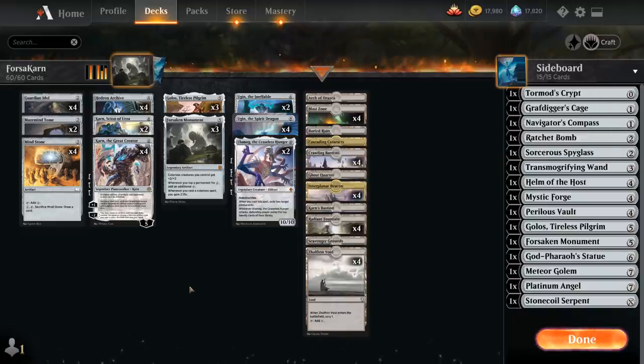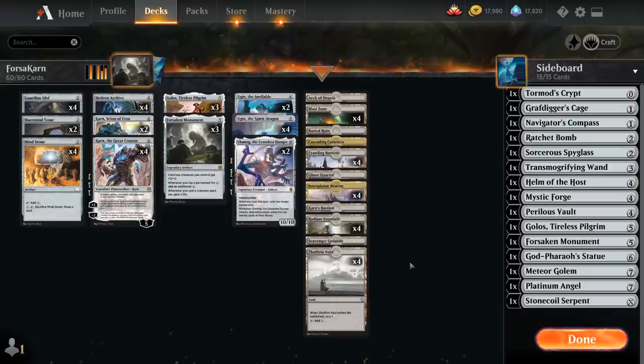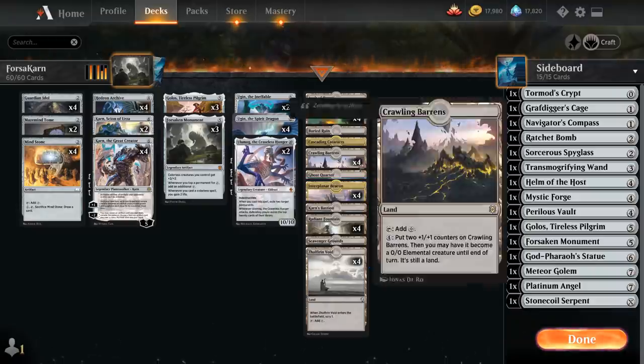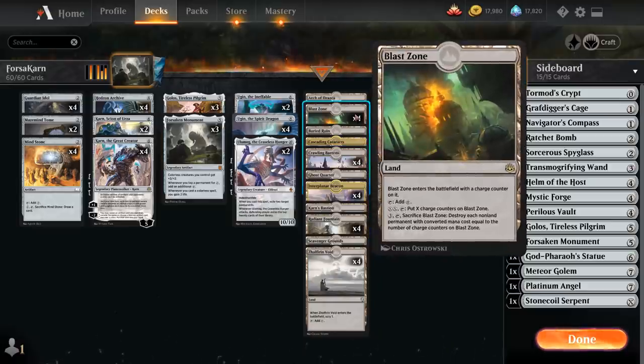Going over the mana base, we're playing four copies of several key lands: Zelfron Void lets us scry one when it enters the battlefield; Radiant Fountain gains two life, so very useful against aggressive decks; Interplanar Beacon gains one life whenever we cast a Planeswalker spell; Crawling Barrens is incredibly synergistic with Forsaken Monument, providing mana to activate it and also giving it plus two plus two; and the full playset of Blast Zone, incredibly useful against decks with plenty of one-drops but can be leveled up to take care of bigger problems.